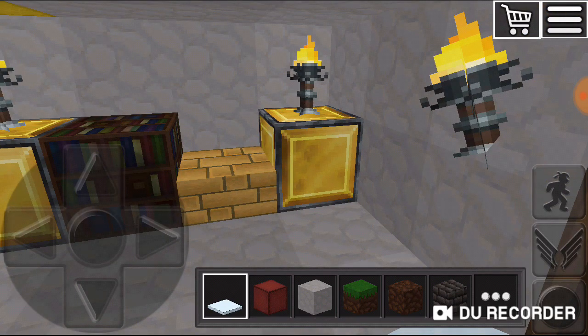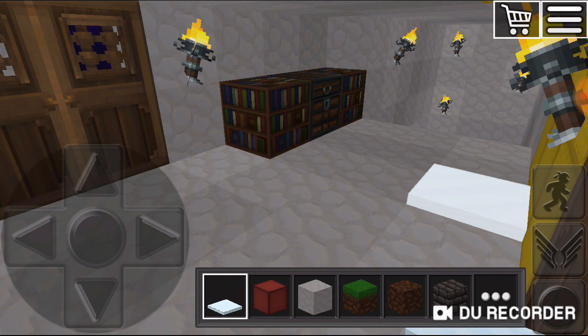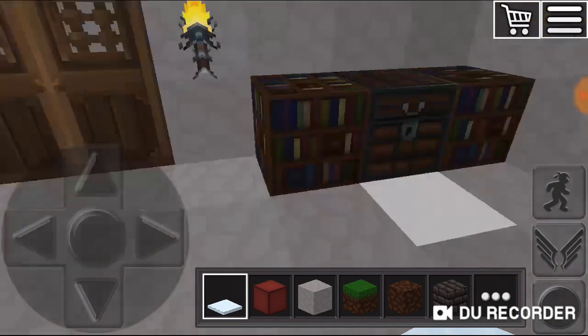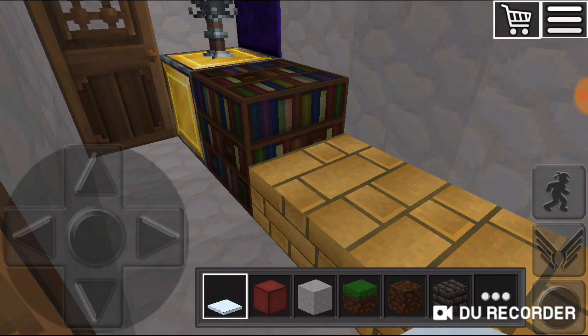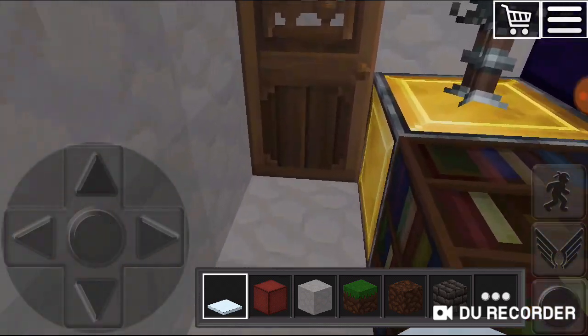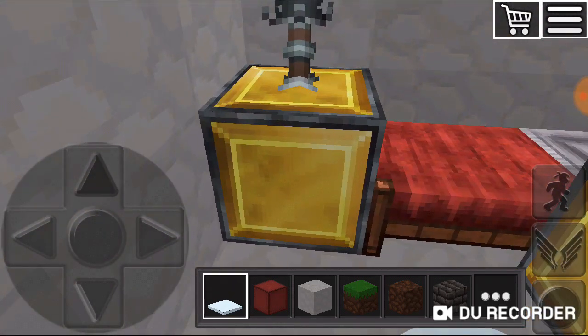Over here I have two lights and then a bookshelf and a seating area, and I also have two bookshelves and a treasure chest. Over here I have three lights and a sitting area. Let's start here — so here is my room.